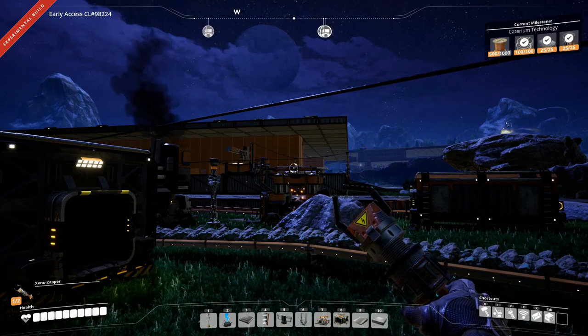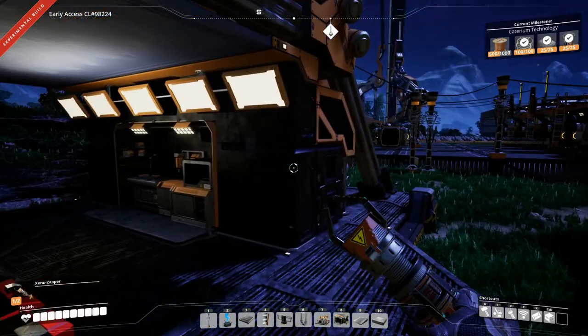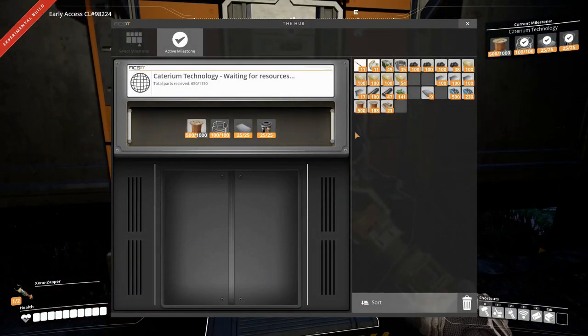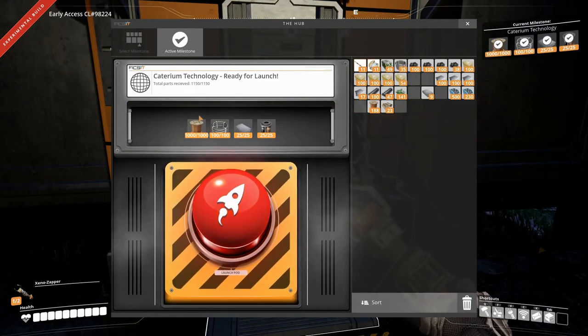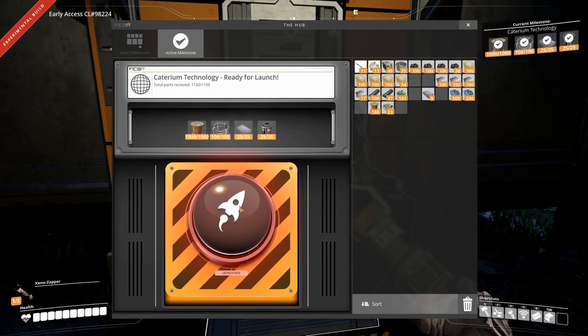Hey everyone, I'm Nog and welcome back to Satisfactory. Today we are going to unlock Caterium technology. I have made everything ready - we just need to stick the last 500 wires in here and do the unlock.